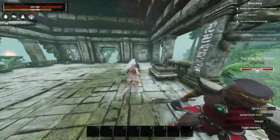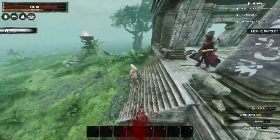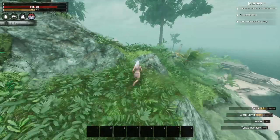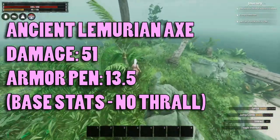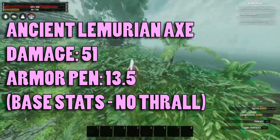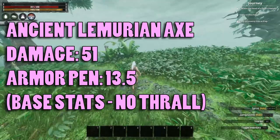Got the axe. You can also kill him and get some pearls. The Lemurian Axe is one of the best axes — it comes with armor pen already on it. It's fairly cheap to make with only star metal. It's one of my favorite axes for sure.